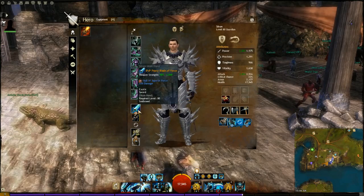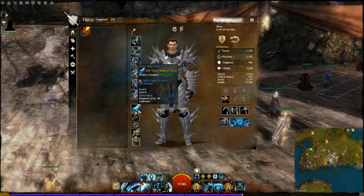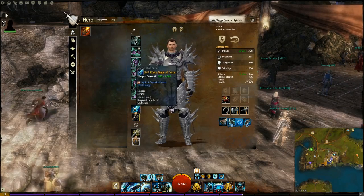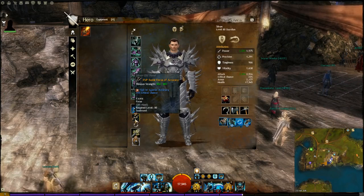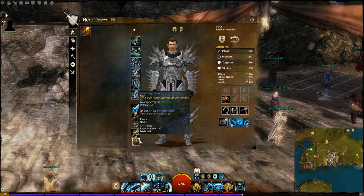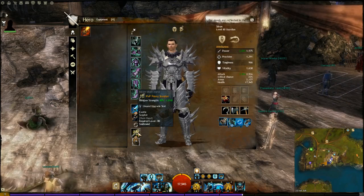The weapons are going to be sword and focus, and scepter and shield. The sword and focus does a lot of damage and gives you a lot of defence, and you really need the shield's utility.